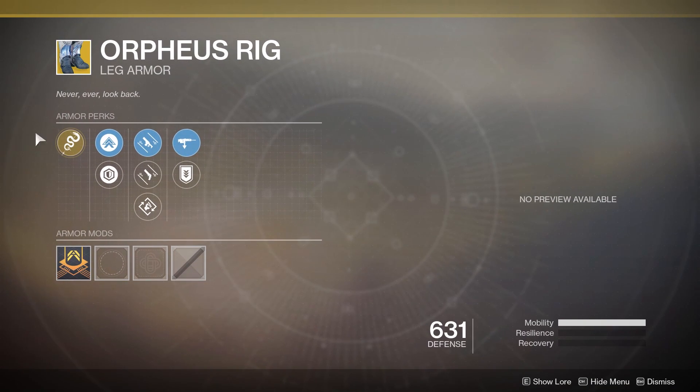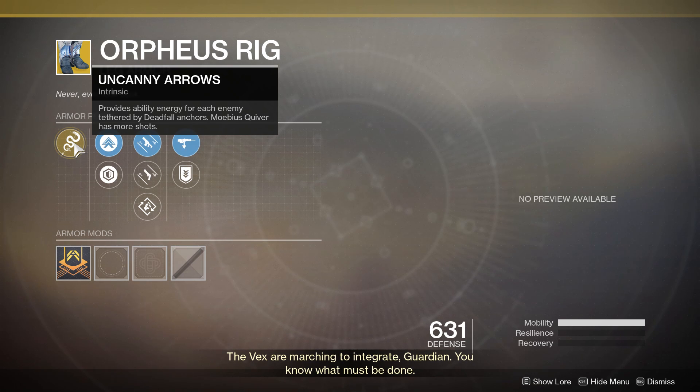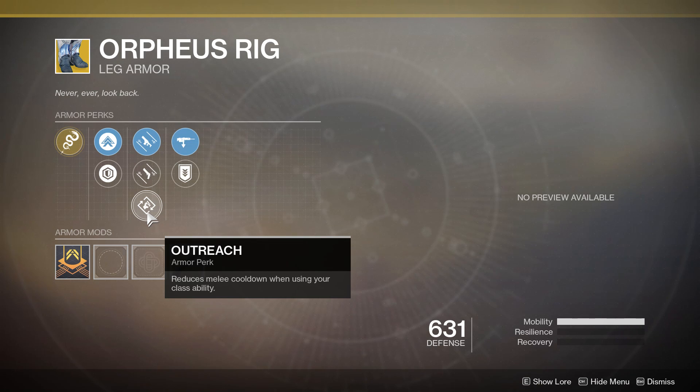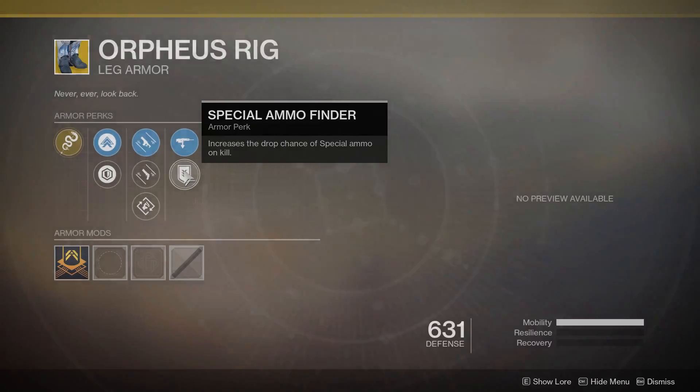For the Orpheus Rig with its Uncanny Arrows Intrinsic perk, it provides ability energy for each enemy tethered by Deadfall anchors, and Mobius Quiver has more shots. As far as perks this week, we have Fusion Rifle Dexterity, Hand Cannon Dexterity, Outreach which reduces melee cooldown when using your class ability, Scout Rifle Scavenger, and Special Ammo Finder.